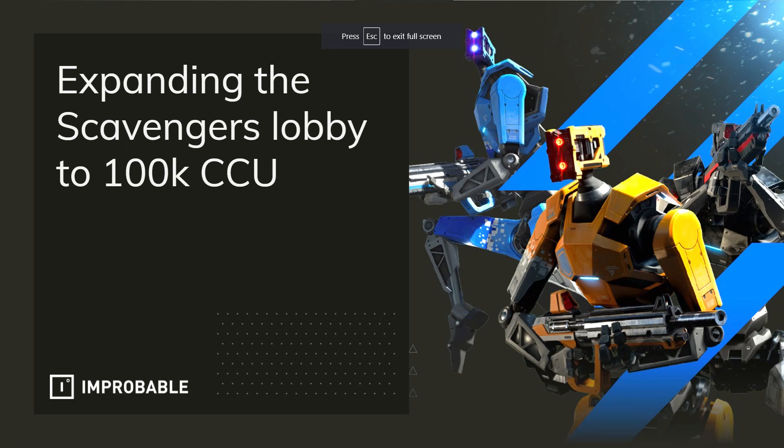Hello, everybody. My name is Jay Santos. I'm the Developer Relations Manager at Improbable, and today I'm going to talk about the work Improbable's online services did to increase the capacity of the Scavengers lobby to 100,000 CCU. Just to frame this presentation in time, the tests described happened in late 2019 and early 2020, and those were pre-alpha closed public tests. With that said, let's get started.